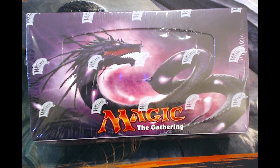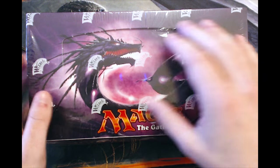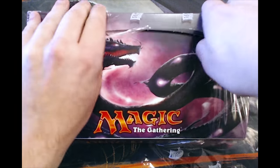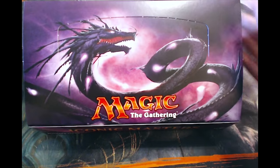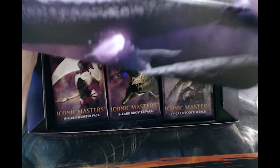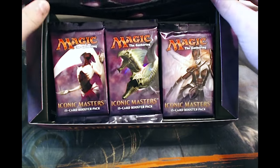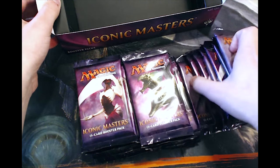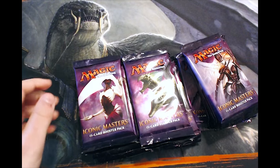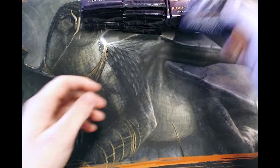Hello and welcome to the It Resolves box opening of Iconic Masters. This set just released today and I could not be more excited to open it. Obviously a lot of people are thinking this is a very hit or miss set, and I would agree — it's pretty much you get Mana Drain or you don't get anything. So hopefully we'll pull a Mana Drain. We could also just get really lucky in the rare and mythic slot. I would like to ask: what is your favorite reprint? I'm gonna guess a lot of people are gonna say Mana Drain, but outside of Mana Drain, what do you like in this set?